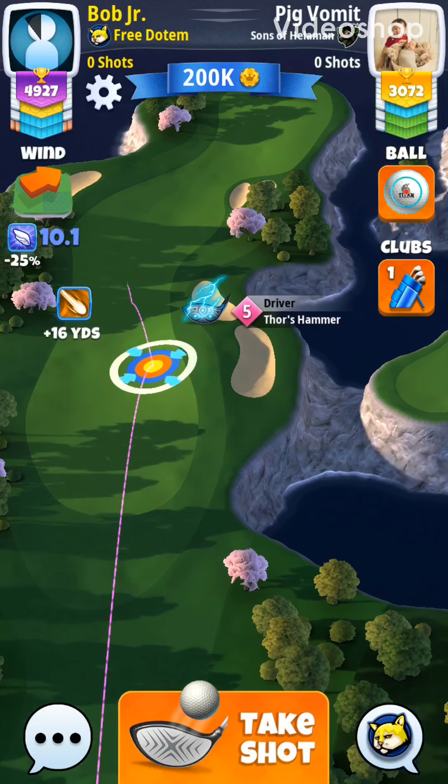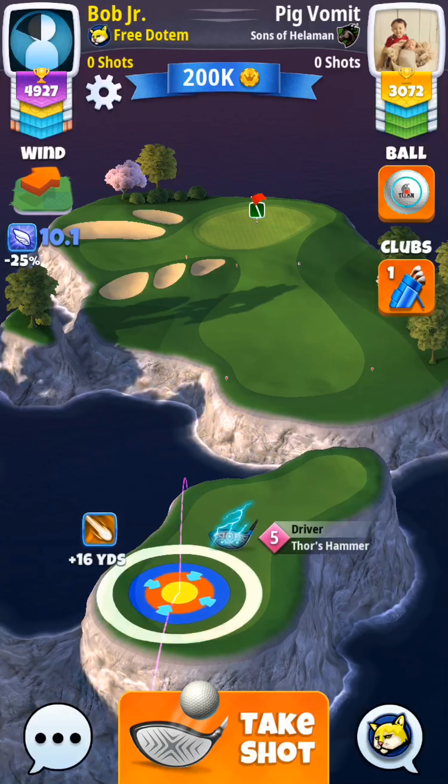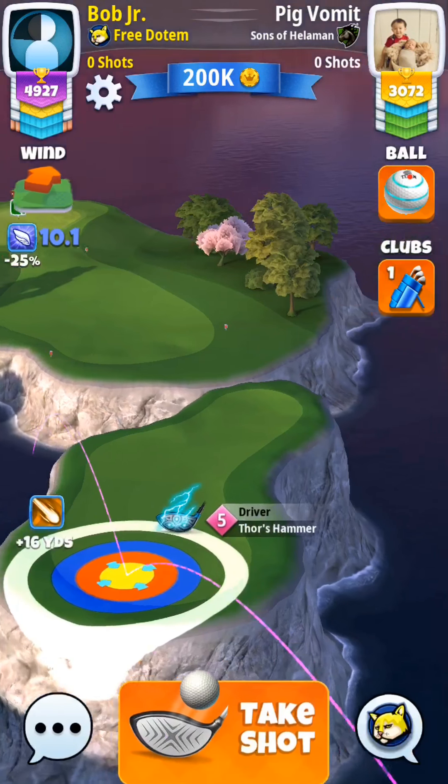Hole number three is a par five on Namhe Cliffs. The goal here is to set yourself up for a wedge or even a putt for an albatross.